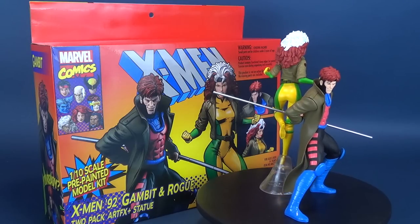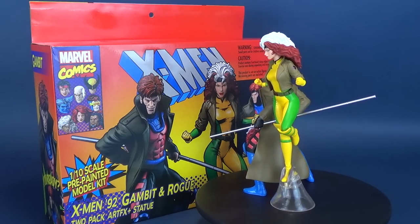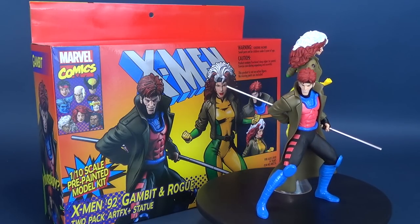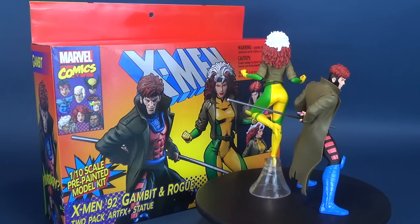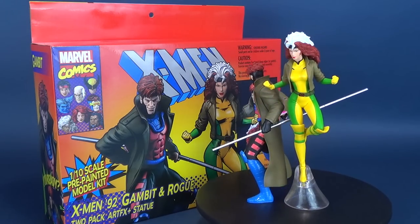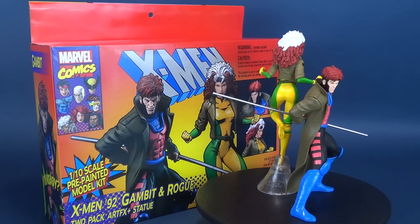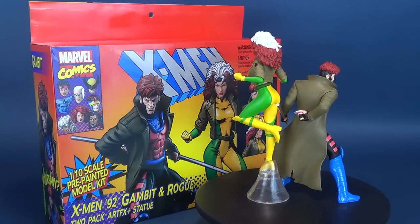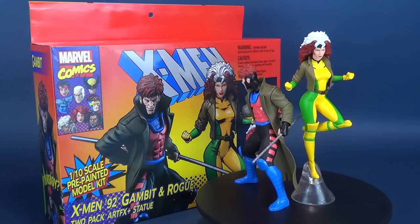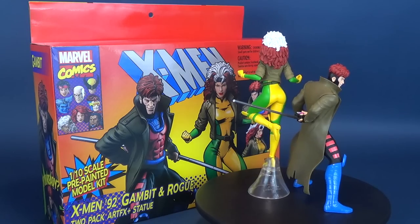Most fans of the original X-Men comics and the 90s cartoon will likely want to pick up all of these sets to eventually complete the entire X-Men team. The X-Men 92 Gambit and Rogue Artifacts Statue set is currently available online or in most comic book stores. Based on what I'm seeing here and the work put into these two pieces, I would definitely be considering completing the X-Men team. If you want to check out my other Kotobakiya reviews, there are playlists for that. Make sure you hit that subscribe button if you haven't done so already — more reviews will be coming your way. Thanks for watching, and I'll see you guys next time.